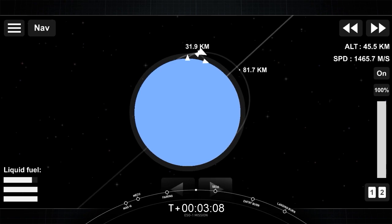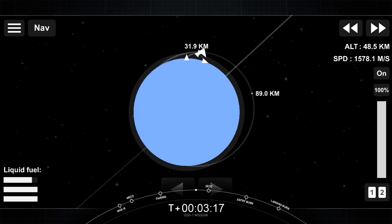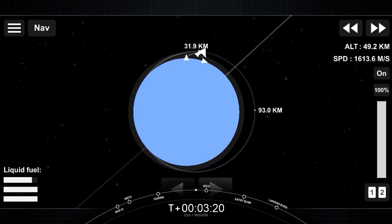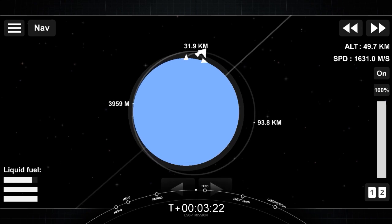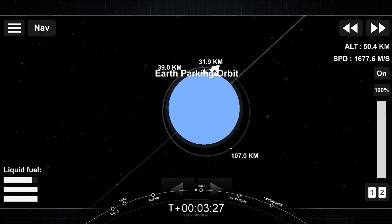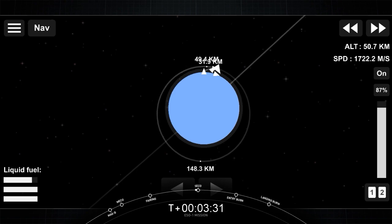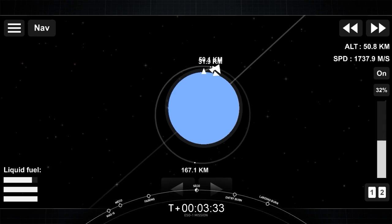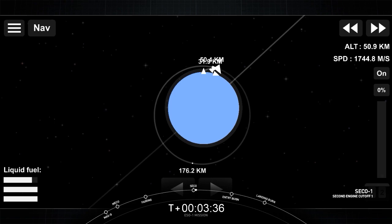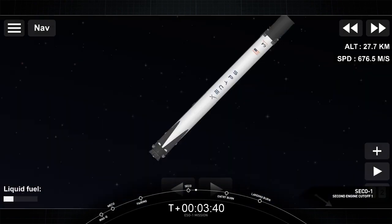Acquisition of signal, Pramira. Stage 2 FTS is saved. Second stage continues to follow the nominal trajectory. Acquisition of signal, Bermuda. Nominal insertion orbit.